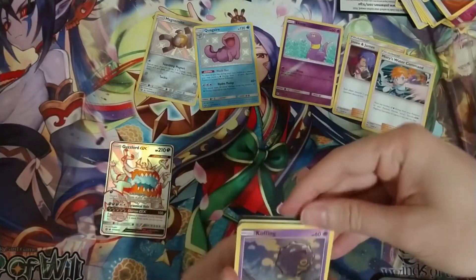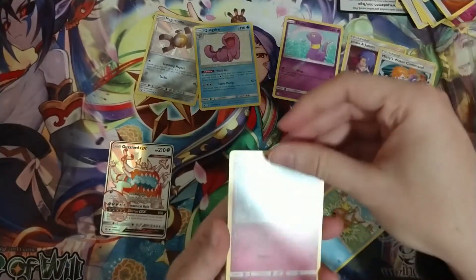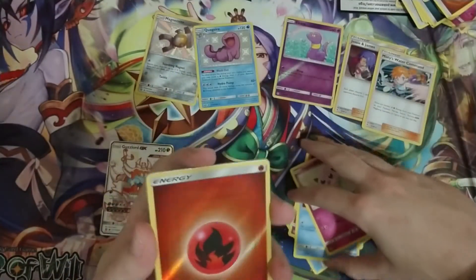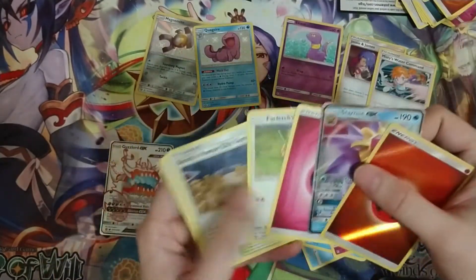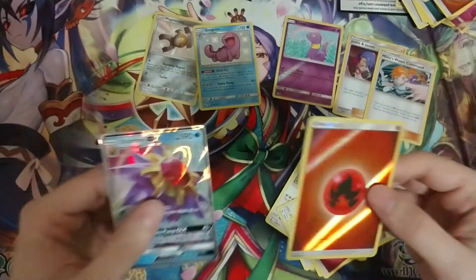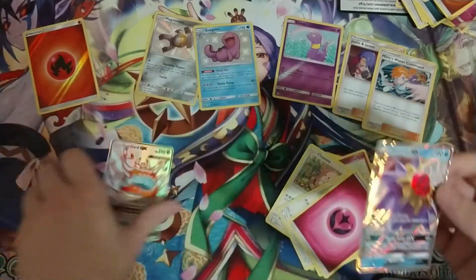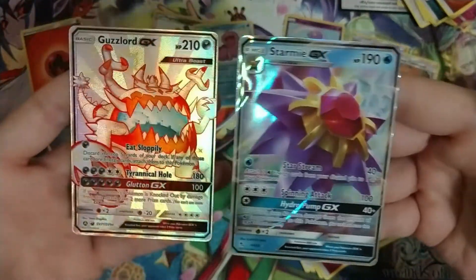Looks like we might have one more secret coming — it's a good way to end. Let's check it out. A Holo Energy — it's Starmie GX, so I get a GX and the Reverse Energy. Way too many of these Holo Energies; they're always all around me. Starmie GX — so we got two GXs, one of them the Secret variety.